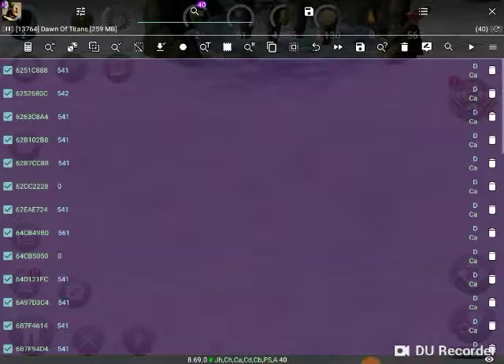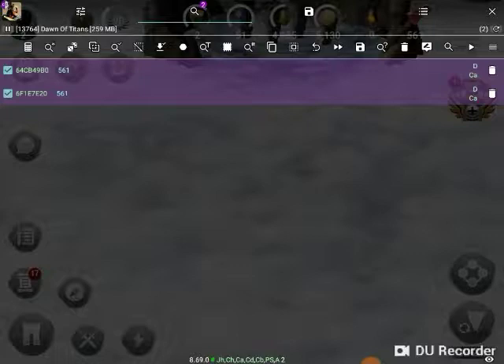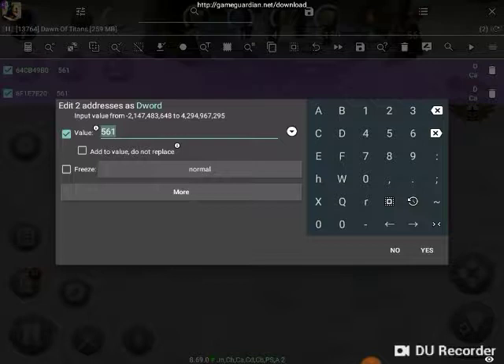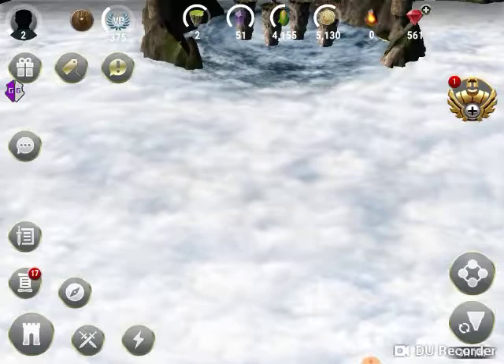I'm going to exit out and go back into Game Guardian. I'm going to go back to the magnifying glass, hit 561, and hit Refine. Now it's got me down to two processes. Just to the left of that is a little pencil - I'm going to click that. I'm going to enter whatever I want as my gem count. Remember, try not to go over a million or you'll be automatically banned. So I'm going to hit 500,000.